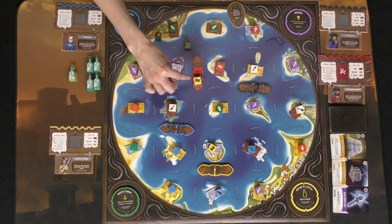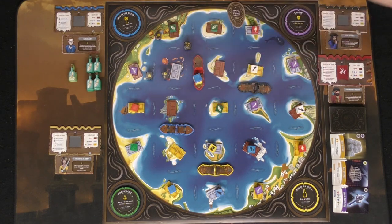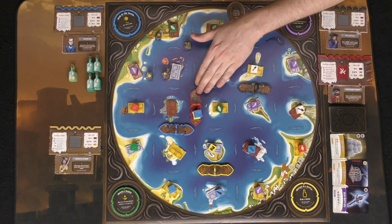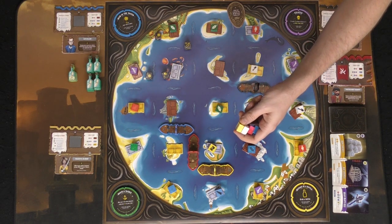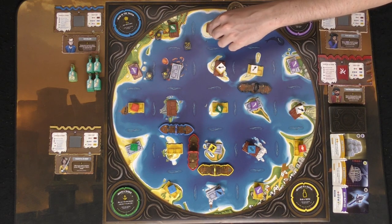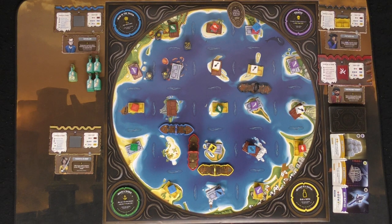You can also open a chest as an action. If you have the required resources shown on your player reference card, you can unlock that chest. For instance, if I have four treasures on my boat, I can use one action to move here, another to move again, and then one action to take this treasure chest. When you do, you take your resources off your ship and place them on any non-adjacent space on the board that you choose, following the limitation that you can only place three max in any specific area. That's called redistributing the resources.